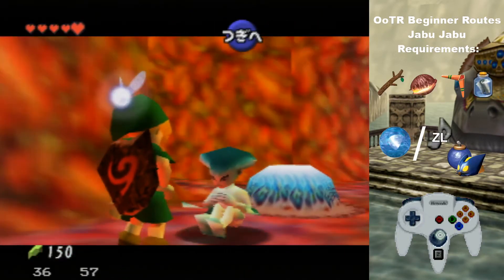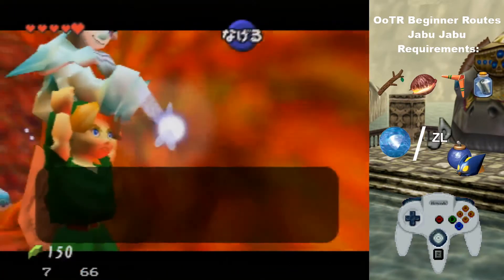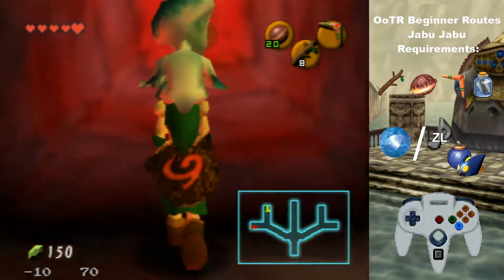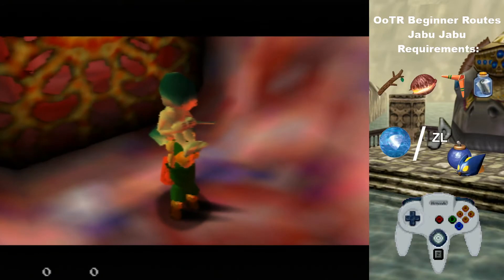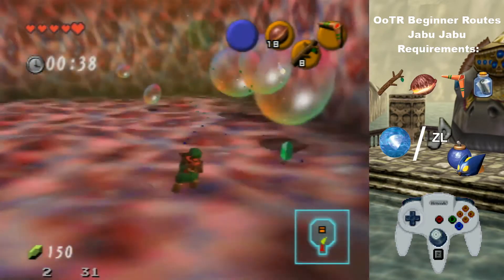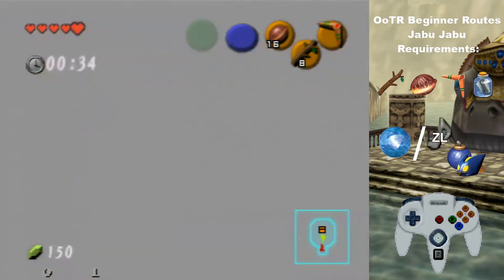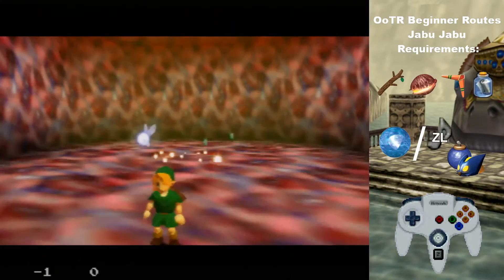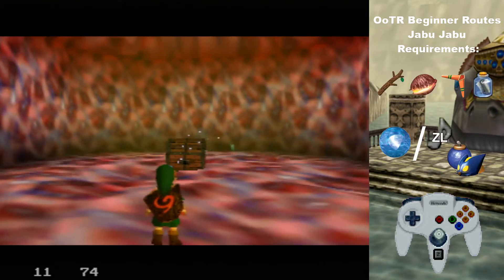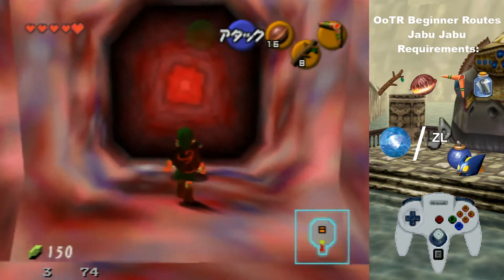Grab Ruto and go to this door. In this room, you'll want to kill these with deku nuts so you can pop a lot of them at once. If you don't have deku nuts, you can use boomerang, but it's significantly slower. Grab this chest, then grab Ruto and leave.